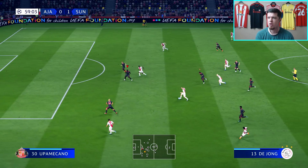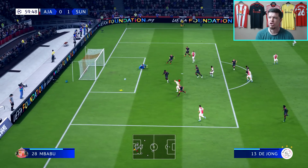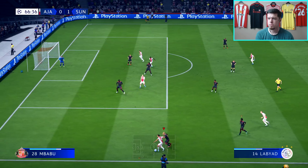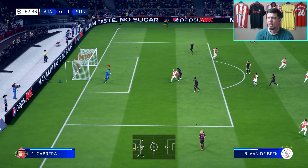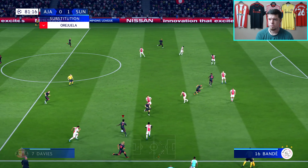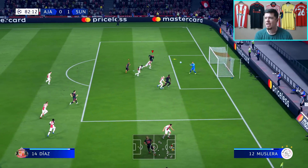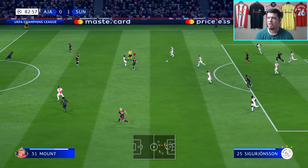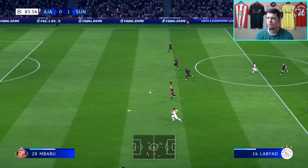Ajax are breaking now — it's De Jong, a couple of players in support, and it's Tadic — a great save by Cabrera. Hook it away. It's been headed and another save by Cabrera. Ajax are starting to wake up in the second half. Davies shows lovely football, then it's Mbabu trying to get in towards the back post — punched by Muslera. Just under ten minutes left. Can we see this one out? Ajax are improving greatly, playing one over the top for Labiad to chase.